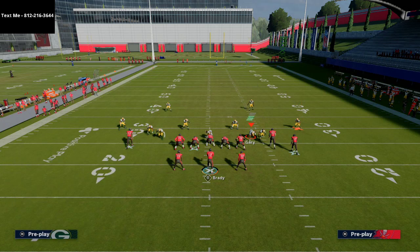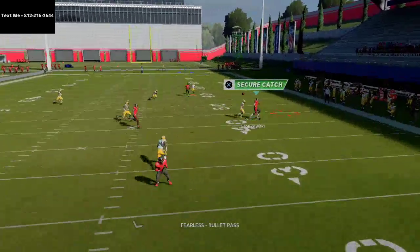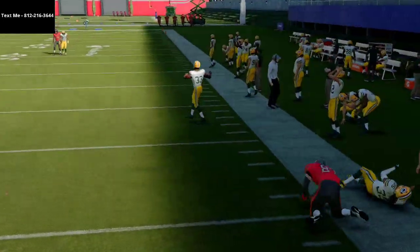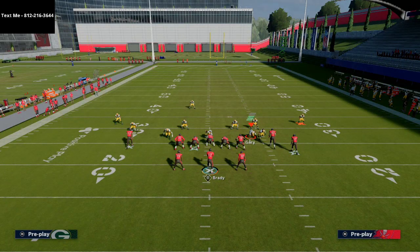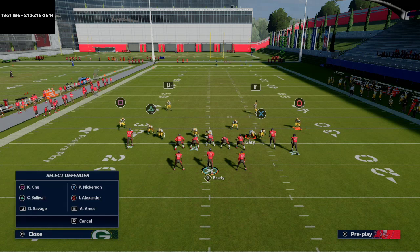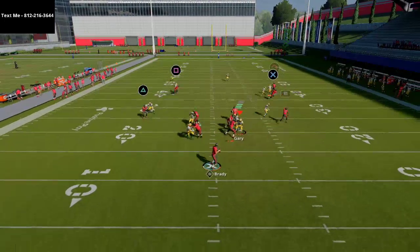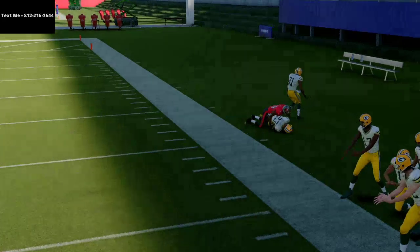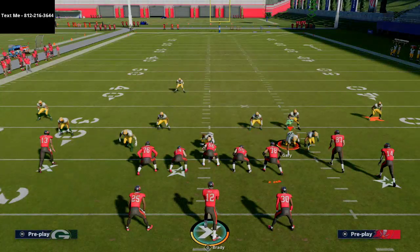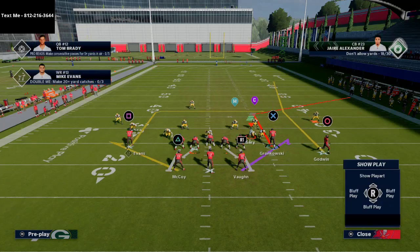Let's say they're running man-to-man, cover 1 style coverage. What's really nice about this route is it will get over the top of a lot of man coverages. You can get that corner route out there to Gronk, you can also hit your streak over the top if they're not playing disciplined coverage. If they're pressed up, Jaire Alexander's ability might help them a little, but once he gets off the jam — just a hard outside pass — you get a step on the guy.